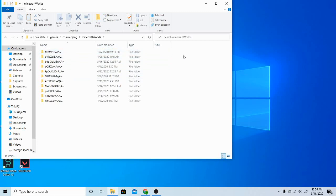Then you're going to go to 'minecraftWorlds' and look for your most recent ones — the one you just opened and the one from before. Today is 5/16/2020 and it's 12:56 AM, so I'm going to look for the 12 something folder.